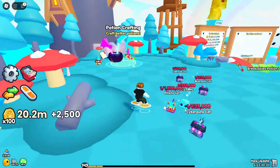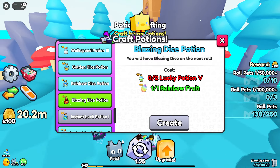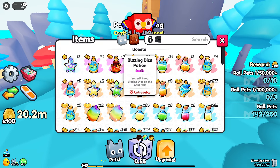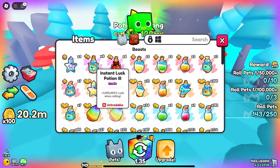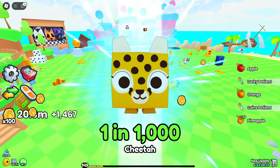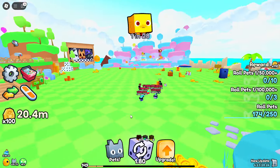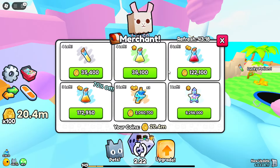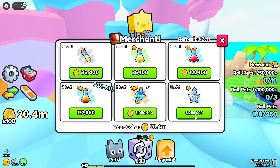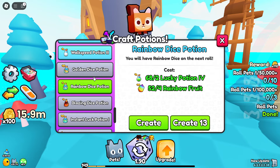Getting back on track — I've crafted the blazing dice potions, which puts me at eight of them. That's actually really good because now I can open up six instant luck potions with max luck. Considering the update made grinding really easy, I might be able to make another lucky potion or just buy one. At this moment there doesn't seem to be any except this cocktail for 6.2 million — I'll buy that.